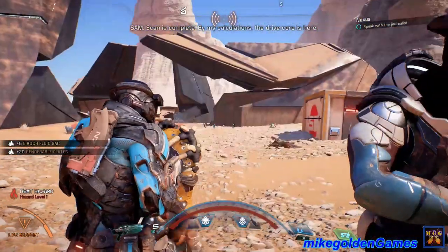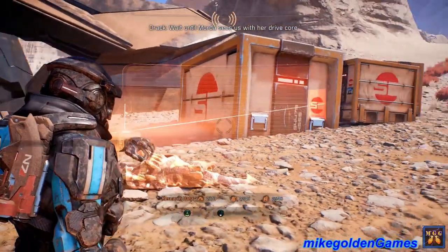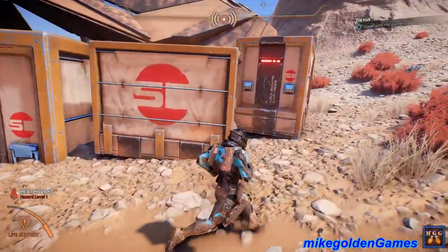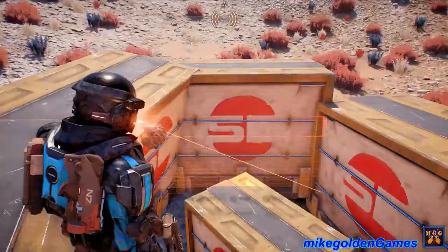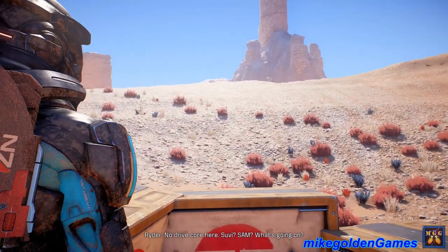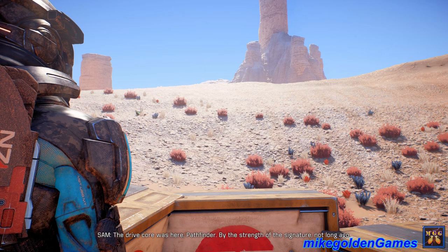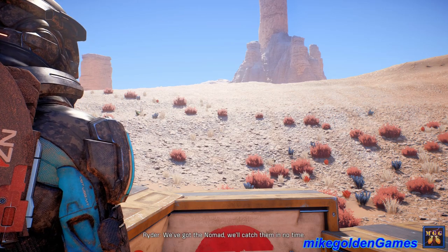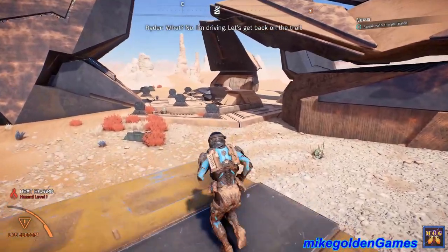By my calculations, the drive core is here. The drive core was here, Pathfinder - by the strength of the signature, not long ago. We've got the Nomad, we'll catch them in no time. Maybe I should drive. No, I'm driving. Let's get back on the trail. Ryder, what if Morita has the drive core - took it from the scavengers? That's what I'm thinking. Is the drive core at the Krogan colony? I've identified a new area to check out - keep an eye out for any other anomalies with that signature.